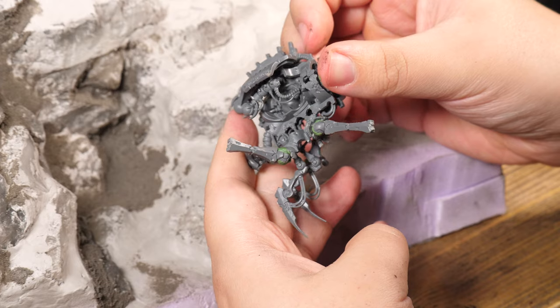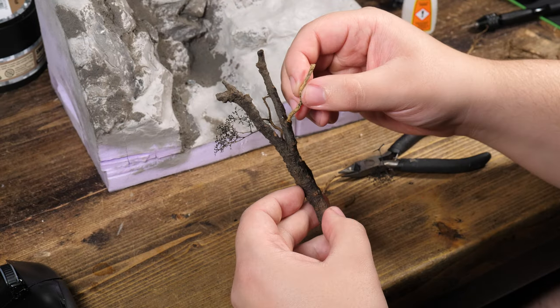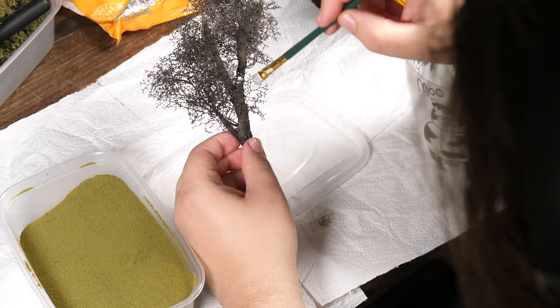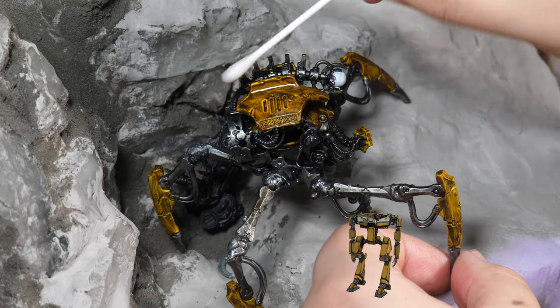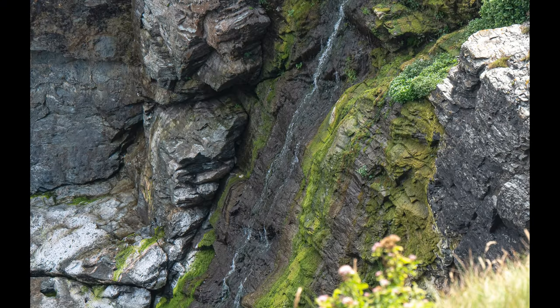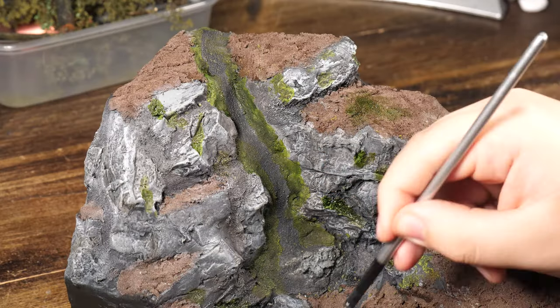Now onto the final — and hopefully not final — but most recent diorama. My Necrons escaped. This was great, and not only did I discover a thing called clay, I also made up my own color scheme for miniatures instead of looking at source photos, which was a lot of fun. If you can ever paint something without looking at source photos, I highly recommend it — it's challenging and brings out the creativity.